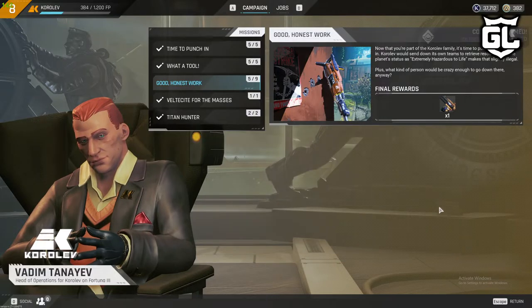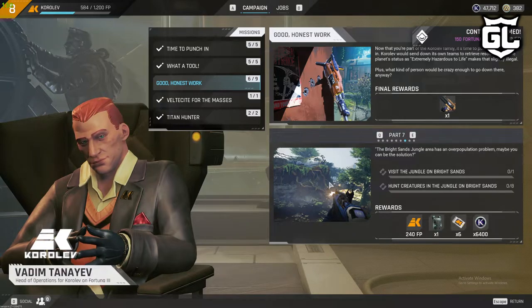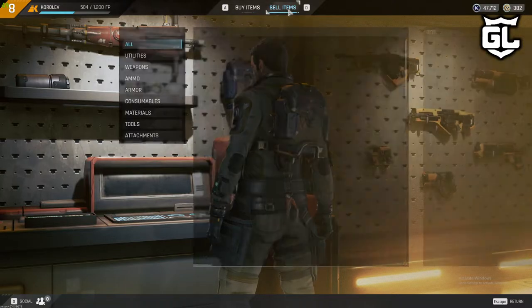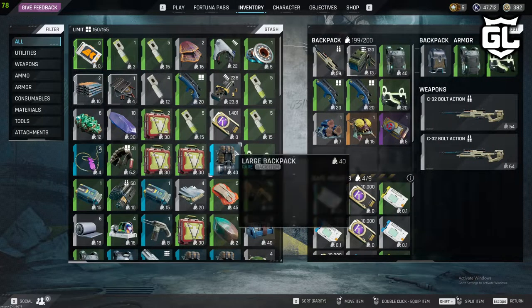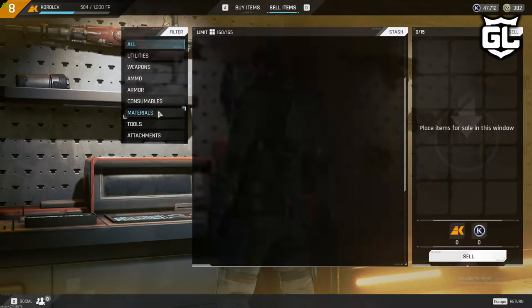You can also do one more thing — this is probably one of the best ways to level up your faction. So let's say you want to level up this faction right here. You go to Sell Items.